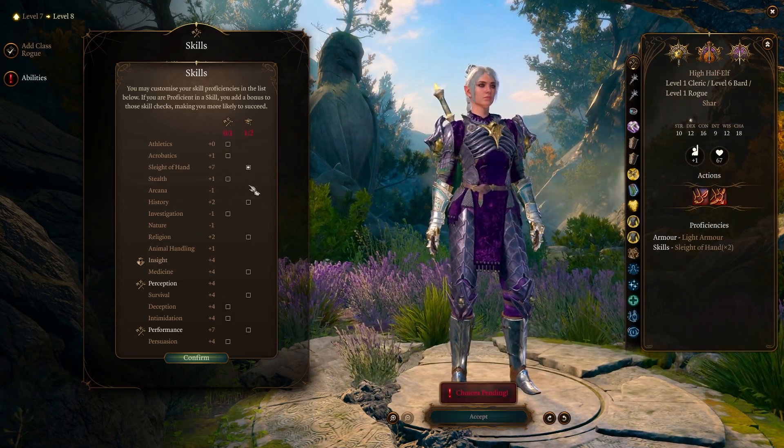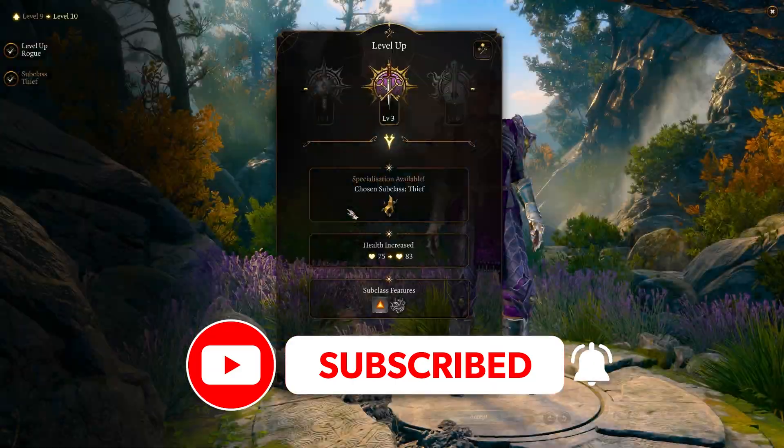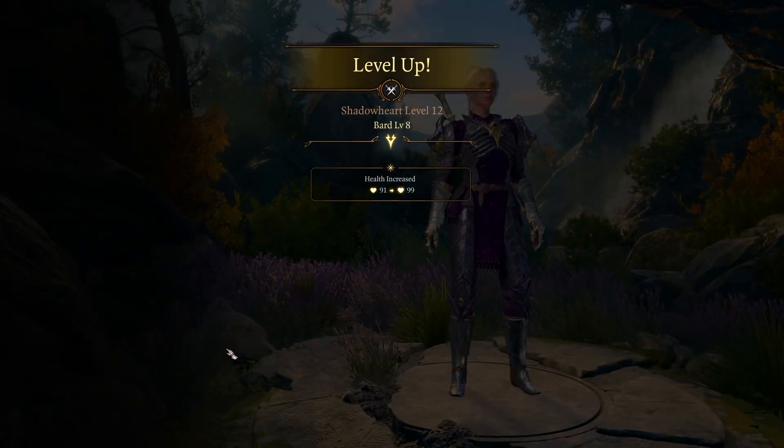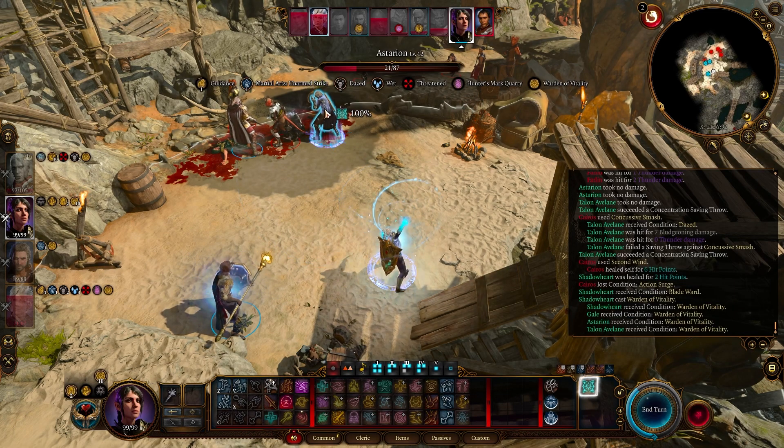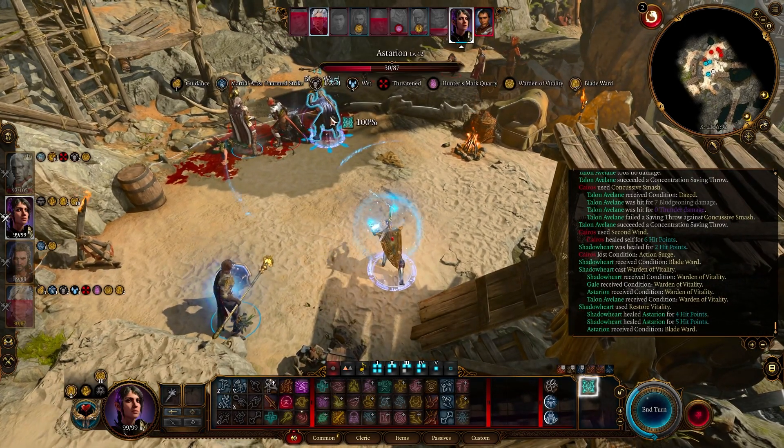So now my build goes like this: take the first level in Cleric if you like, then Bard 6 for a total of 7 levels, then 3 rogue levels to get to Thief, and then finish the build off with more Bard levels. The 1 level in Cleric isn't really necessary — I pick it for heavy armor proficiency, and I usually put this build on Shadowheart so it feels right to give her at least 1 level of Cleric. The 1 level in Life Cleric also gives you Disciple of Life, which they fixed in patch 4 so it now triggers with Warden of Vitality. If you don't care about any of that, just go 6 Bard levels for Magical Secrets and Warden of Vitality, then 3 rogue levels, then 3 more Bard levels — just make sure you go Lore Bard.